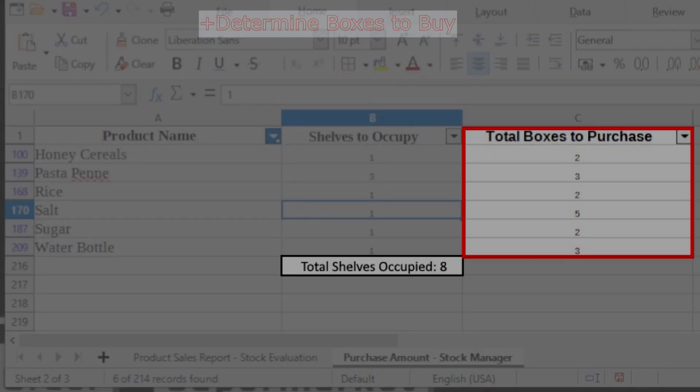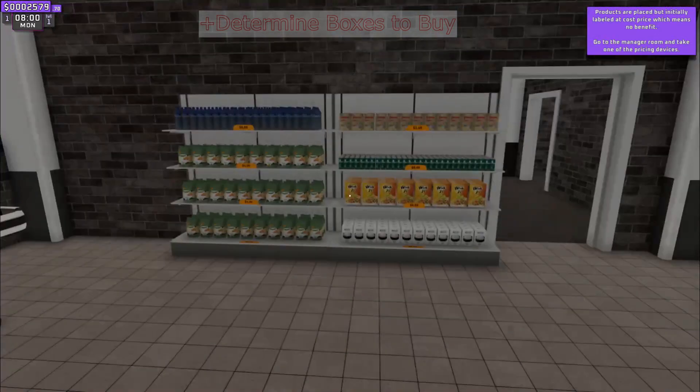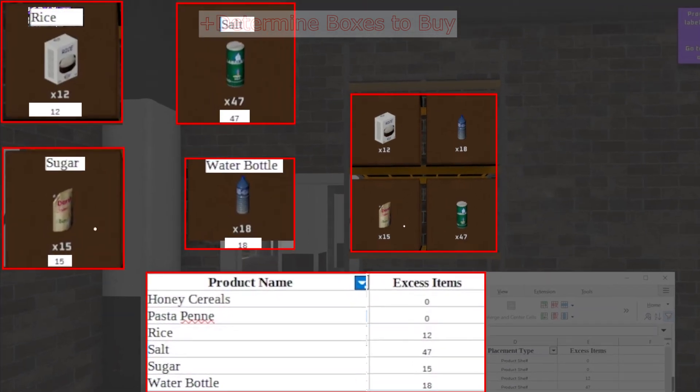This is the cool part — it shows me how many boxes to buy of each item to fill the entire shelf. If I buy the correct amount, I can verify this by matching my storage numbers to what's shown on the inventory Excel sheet.